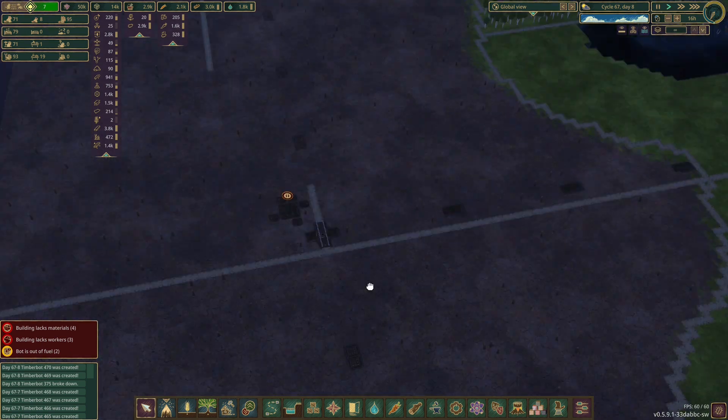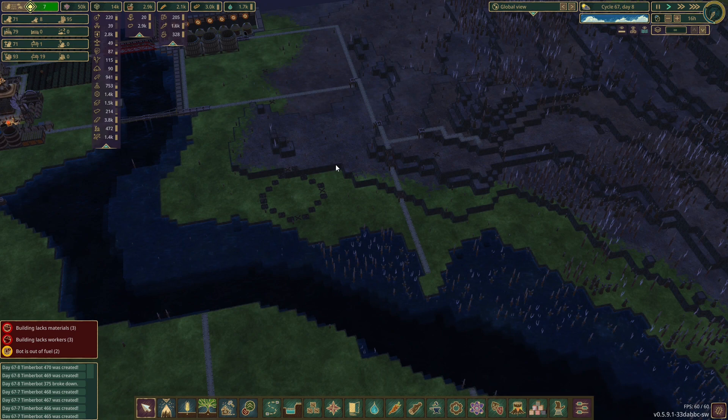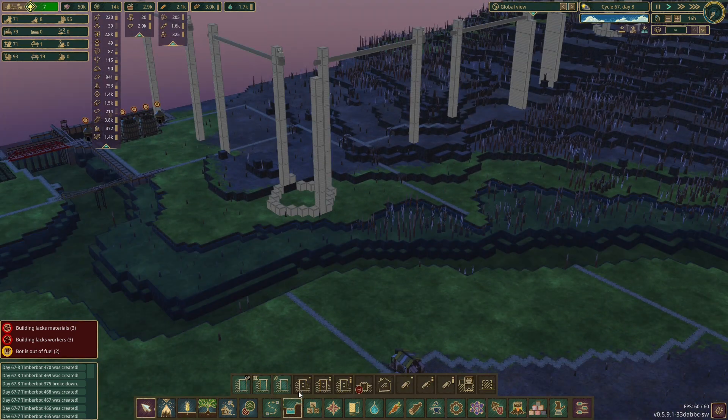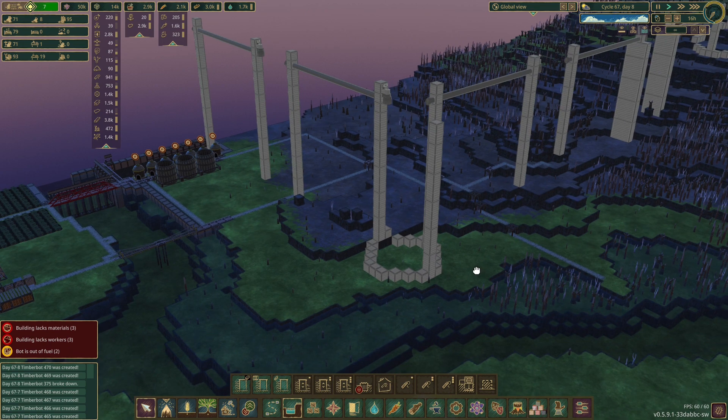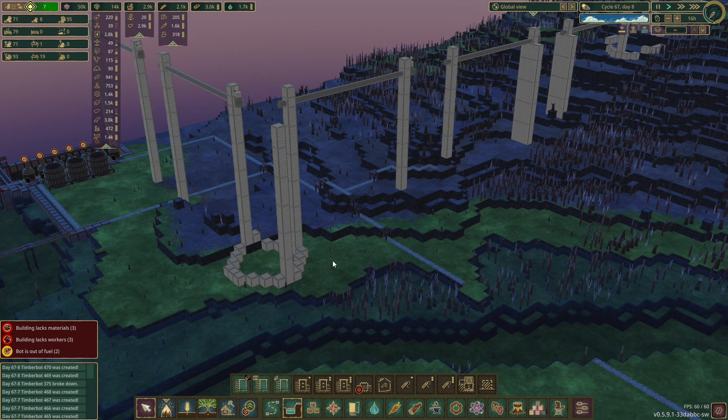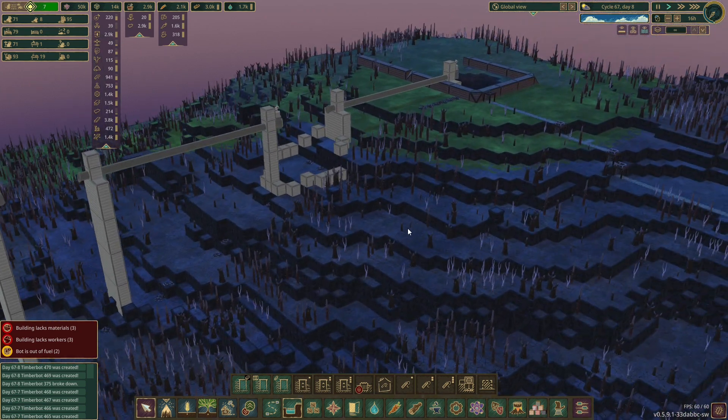We're not even halfway there but I think we're good. I've planned and designed - let me show you - I've done the basic layout because I need to figure out where things are in order to blow stuff up. This is how it's going to work - it's not going to be this high, it's going to be taller.